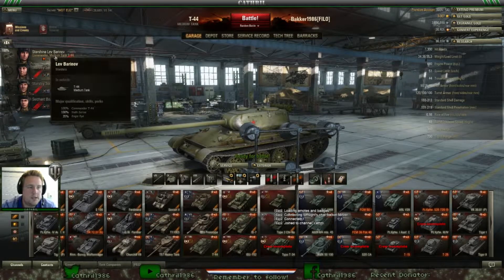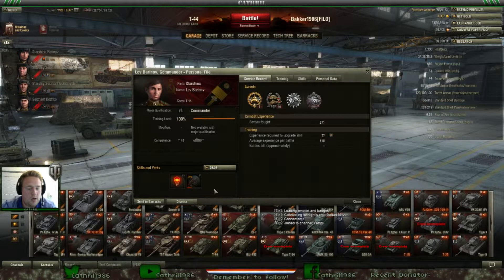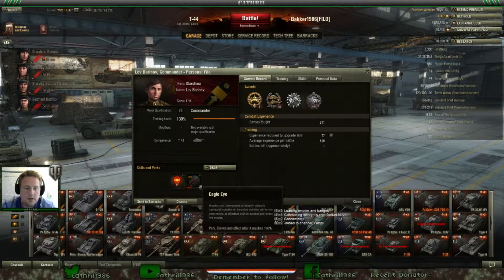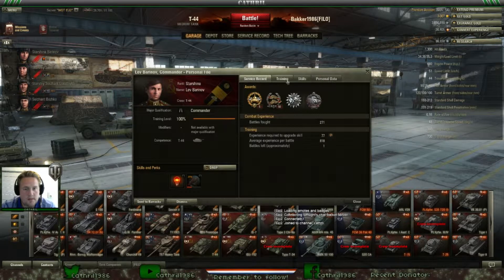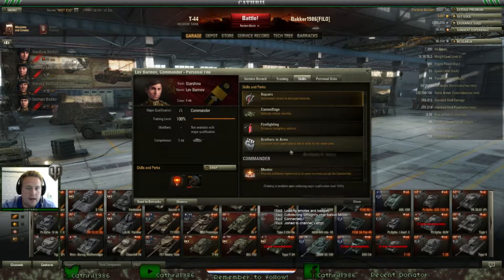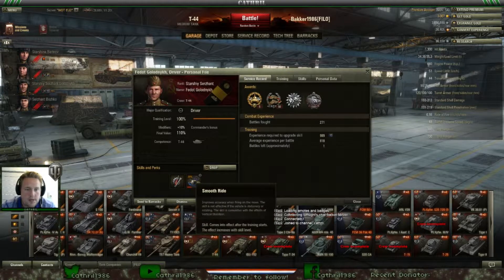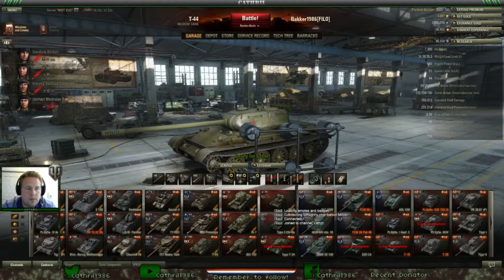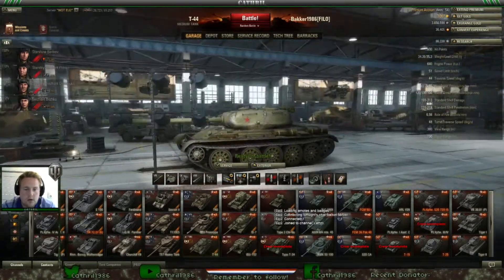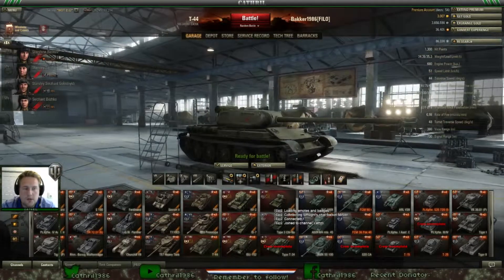For the crew I use Sixth Sense on the commander and repair as the first skill on the crew. I'm doing a test to see what Eagle Eye is going to do on a medium tank — if it works I'll keep it, otherwise I'll change it to either repair or recon to increase view range. As a third skill I'd recommend Brothers in Arms. The gunner has Snapshot for additional accuracy bonus, the driver has Smooth Ride for accuracy on the move, and the loader has Safe Stowage. It's a Russian tank so ammo rack explosions occasionally happen — it happened to me a couple of times and I saw my turret fly off, which is why I run Safe Stowage.